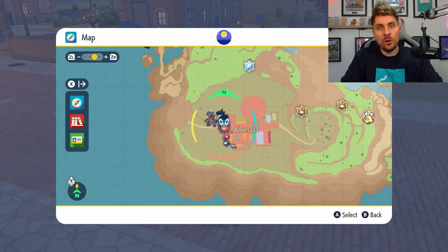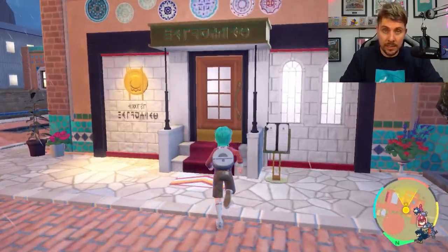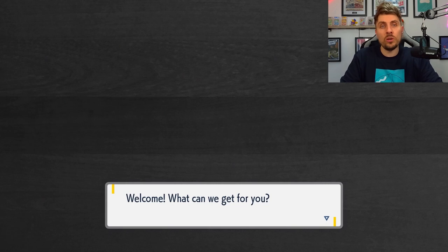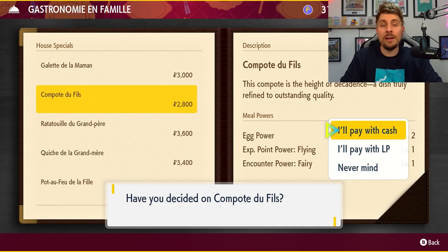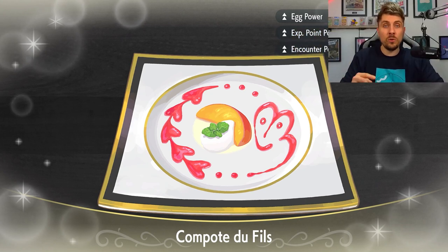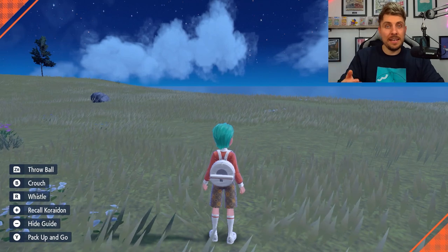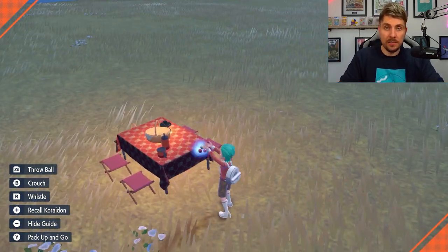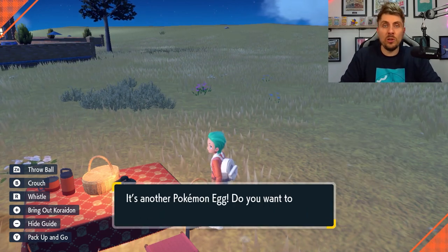When you're ready, head to Alfornada town, take a left down the main street to the restaurant, and buy a dish called Compote du Fils, which gives you Egg Power Level 2. This will speed up how many eggs appear when you set up a picnic. Once you've bought the meal, set up a picnic with just the Zoroark and the Ditto in your party — make sure the Zoroark is holding the Everstone — and wait for the eggs to fill up the picnic basket until you've got a couple of boxes full.